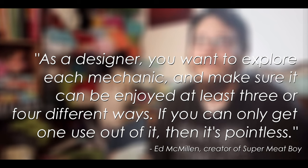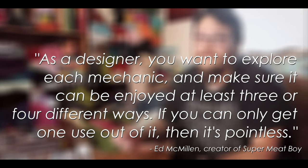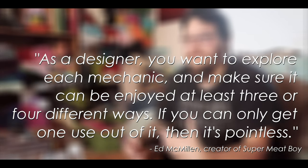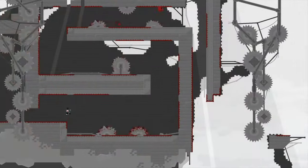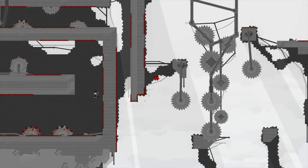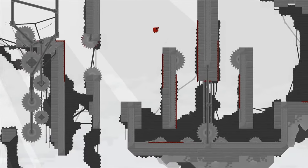Ed McMillan, in Indie Game the Movie, said of the level design and level mechanics that, as a designer, you want to explore each mechanic and make sure it can be enjoyed at least three or four different ways. If you can only get one use out of it, then it's pointless. And to take that even further, every level mechanic and obstacle in Super Meat Boy is overcome by this laser-like focus on learning how to jump, and all the different ways that that can work. And to me, that is just sublime.